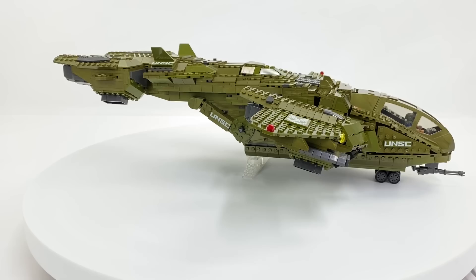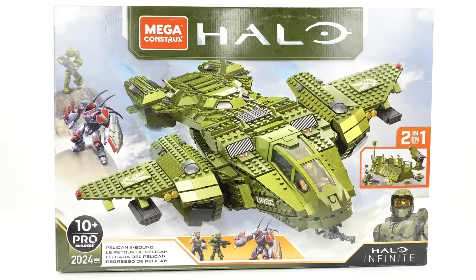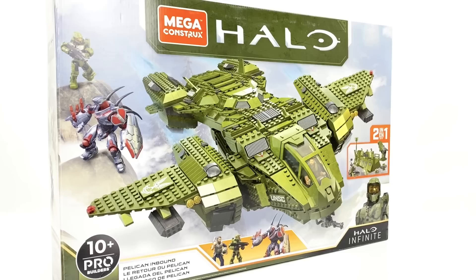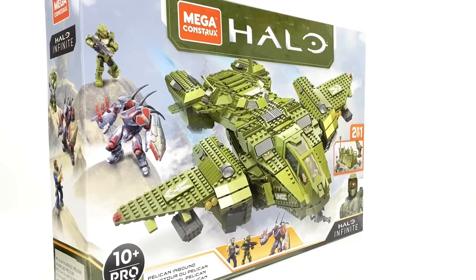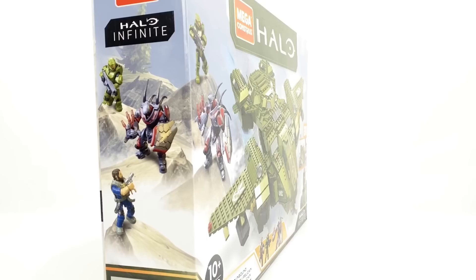This is the biggest set in the Infinite line so far - a 2,024 piece 2-in-1 Pro Builder set with a 10+ age rating. This set is definitely more involved than anything I've built previously with Mega Constructs, certainly more involved than the previous Pelicans. For this review I'm going to focus purely on the Pelican build. There's far too much to discuss to squeeze in the alternate UNSC base build, so I'll create a separate video for that at a later date.